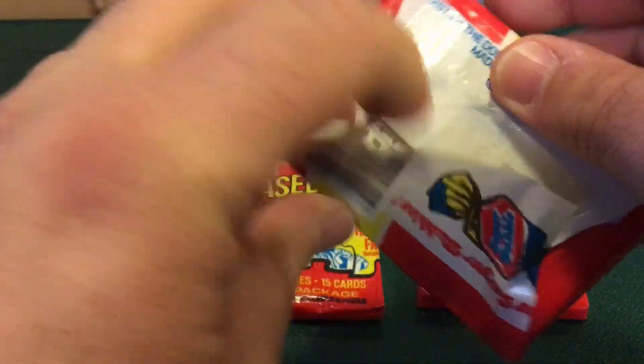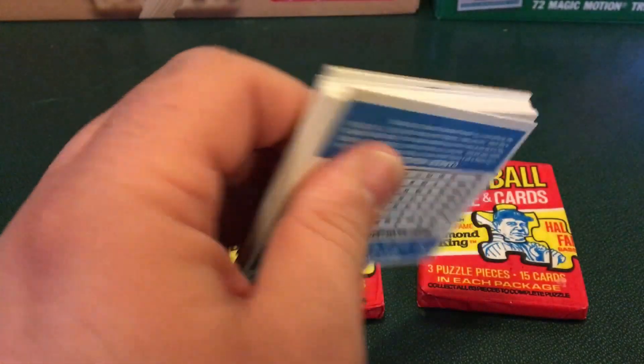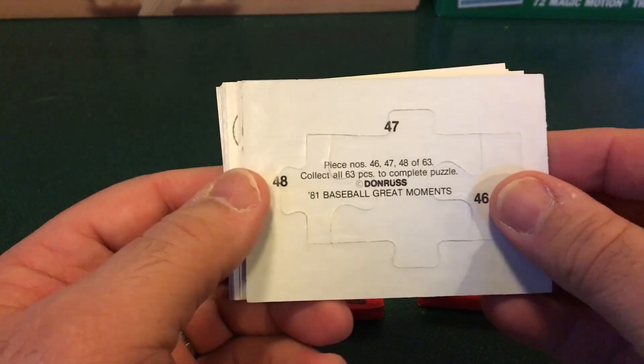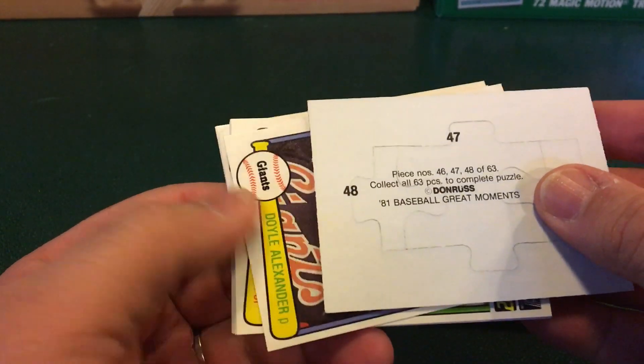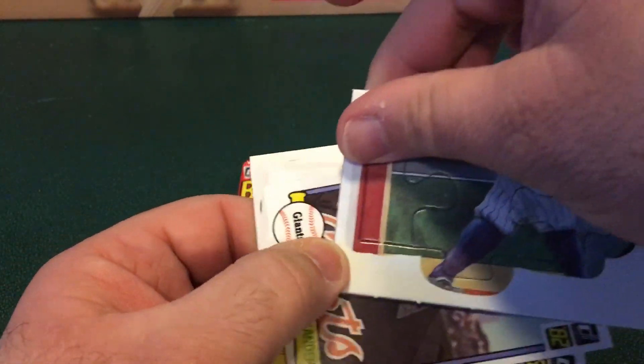I'll try to preserve the wax pack here. Growing up I can remember going to the grocery store opening these up. If you notice there's a puzzle piece here — it turns out that Topps had sued Donruss for having gum in their cards, so Donruss became the baseball card with a puzzle.